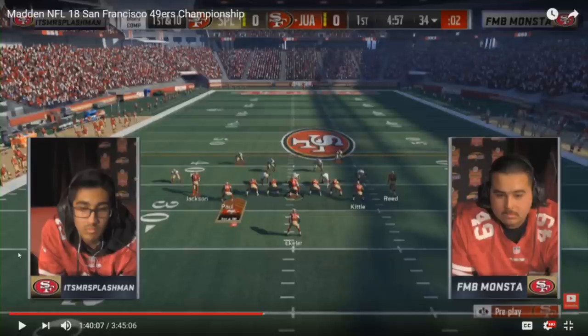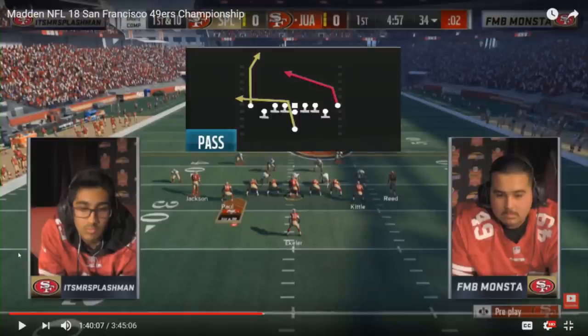Definitely keep them coming, guys. The play that Monsta was running out of that single back deuce close formation was the PA Post X Cross play, and really, your read at the line of scrimmage is very, very simple.